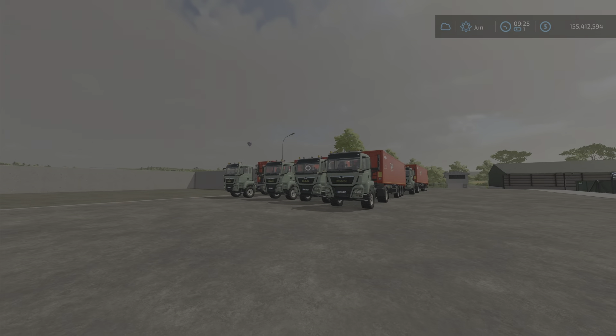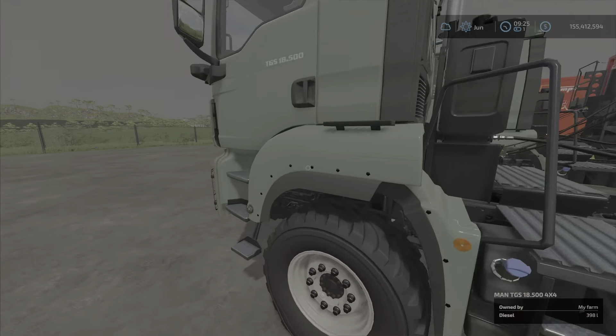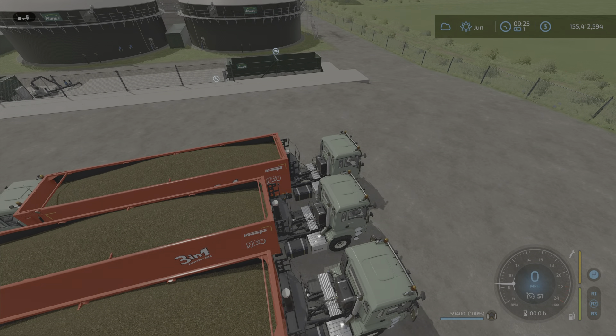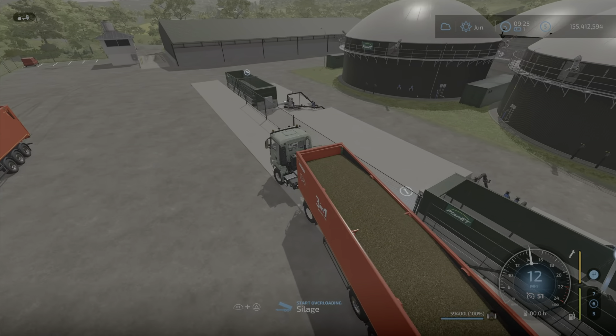I have lined up eight trailer full loads of silage - 59,000, so nearly 60,000 liters in each one. So we have just under 400,000 liters of silage here, and we're going to start dumping into the biogas plant and see at what point it stops taking silage.